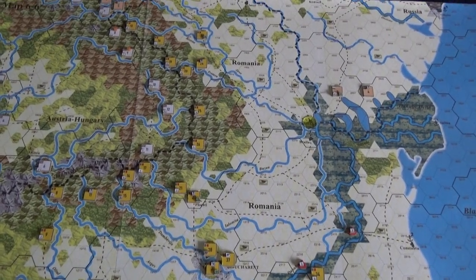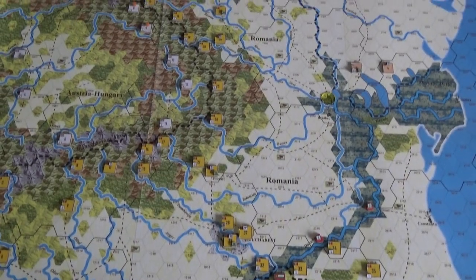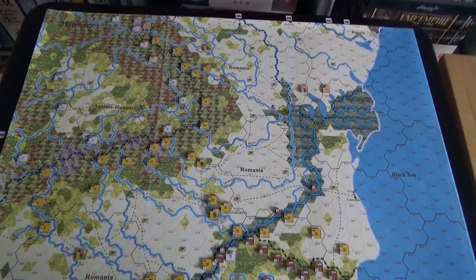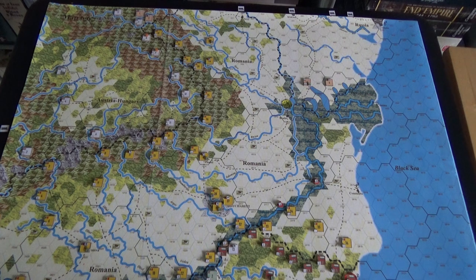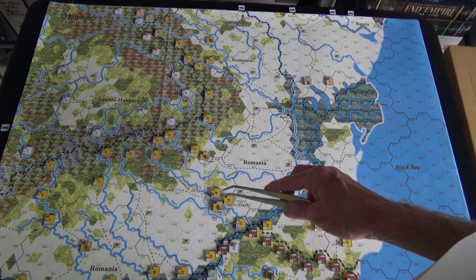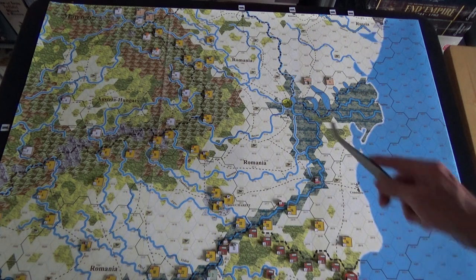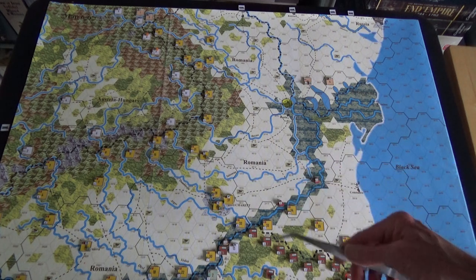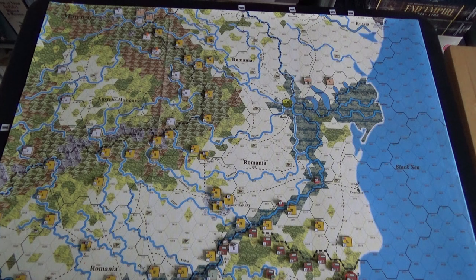Let's talk about the victory conditions. For the Central Powers decisive victory: they need to occupy Bucharest and three other Romanian cities at the end of the game. There are a few fortified locations, so it's going to be difficult, but that's what they need.